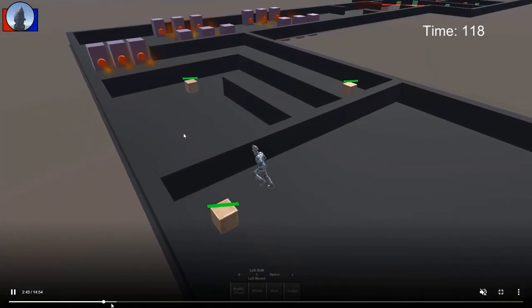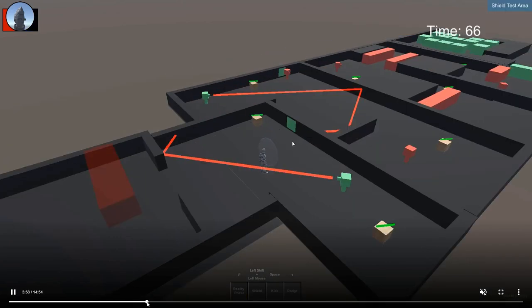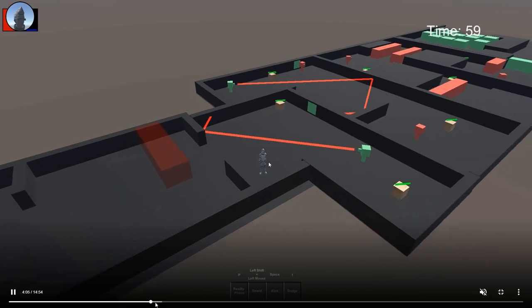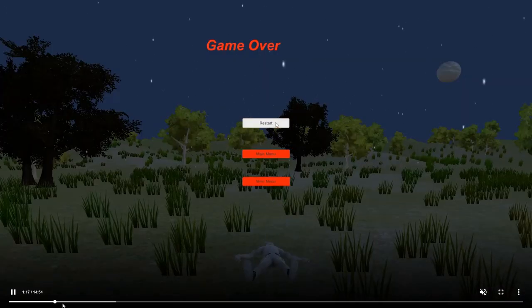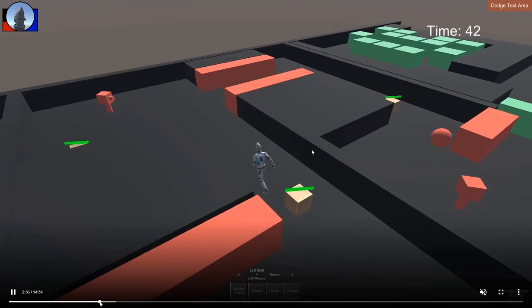The game had come a long way since its earlier prototype. While the dashing and point-and-click mechanics remained constant throughout development, we also tried incorporating a shield and kicking mechanic. The shield would deflect lasers to solve puzzles and the kick mechanic would push objects around. One mechanic we had intended to be our core mechanic was a reality phase mechanic, which allowed the player to reveal different areas and enemies while navigating through an alternate reality.